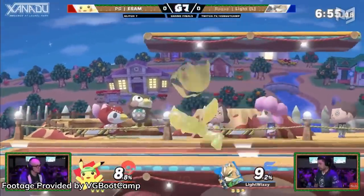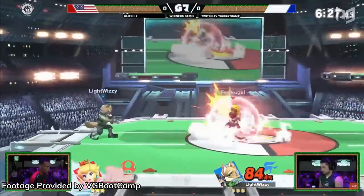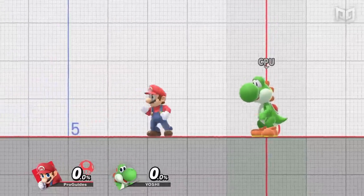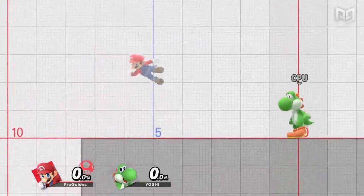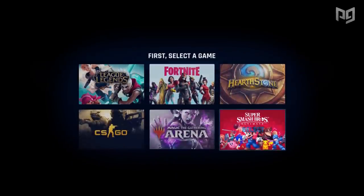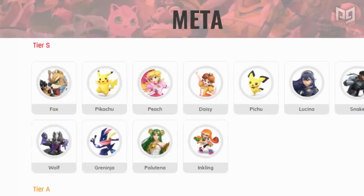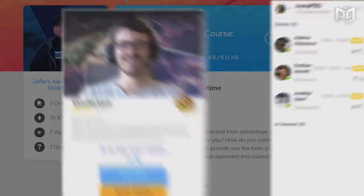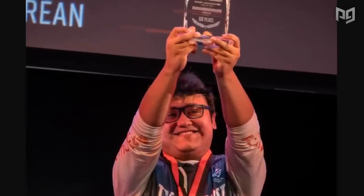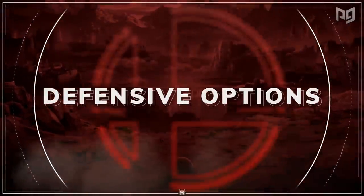We'll admit it, playing Smash aggressively is definitely a lot of fun, but even the most aggressive players in the game need to defend themselves sometimes. To do so without simply moving away from your opponent, Smash has a variety of special defensive options that any character can use but still vary slightly from character to character. Before we dive in, check out ProGuides.com for competitive content, their Play with Pros platform, and their new Pro course with MKLeo. Now let's learn about defensive options.